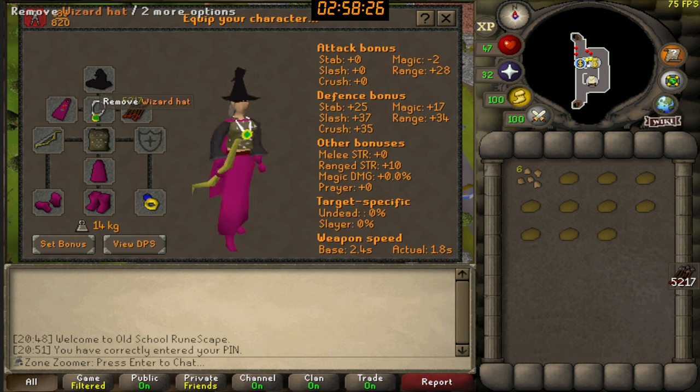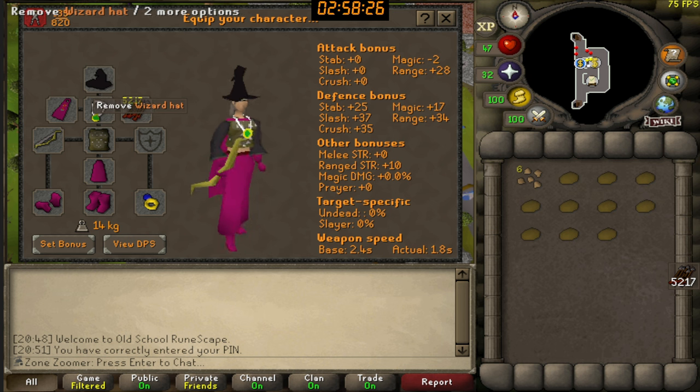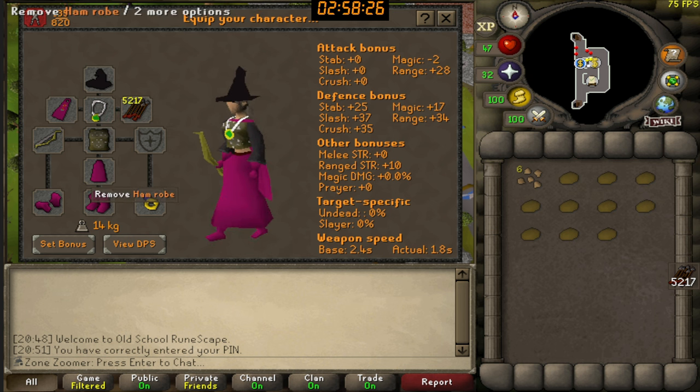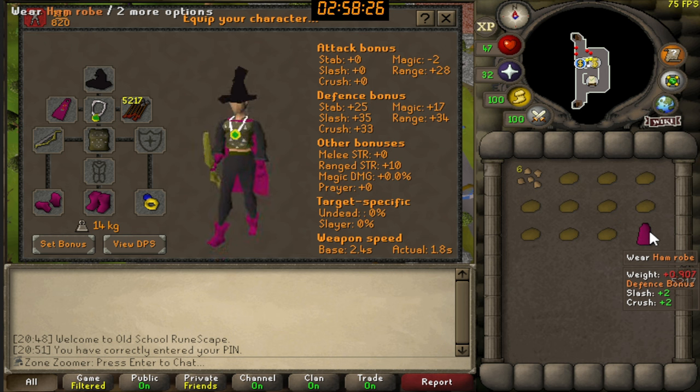I've equipped myself — is this very 2006/2007 PKer for you? The magic wizard hat with the range fit. Amazing. I don't have any legs, and it has no bad attack bonus, so I may as well wear it for defense.